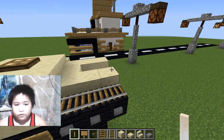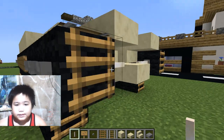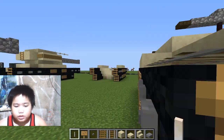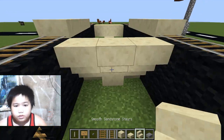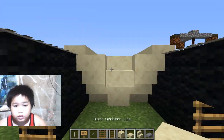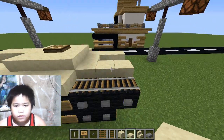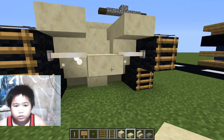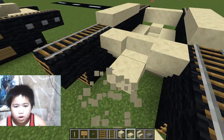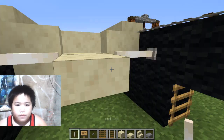Now for the back — I forgot — the middle stair is actually a normal stair, not an upside down one. You only put one slab, and then put two, just like this.